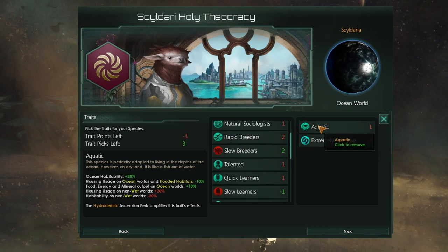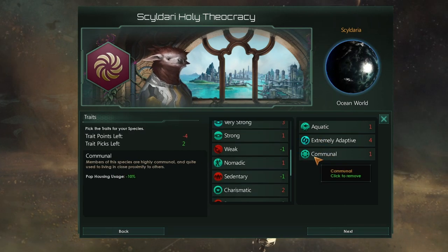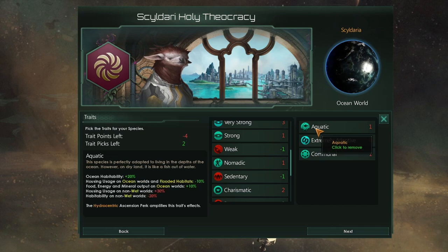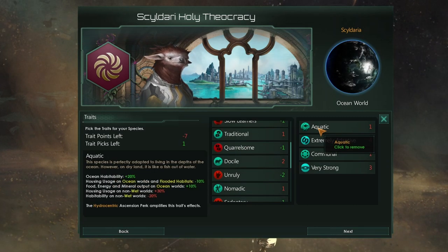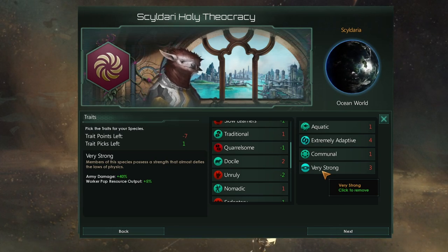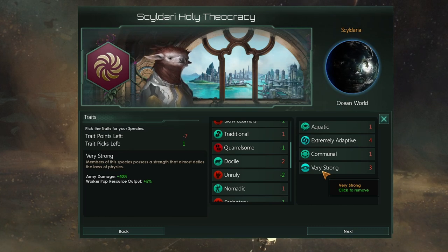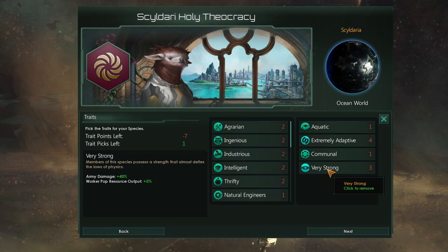First off you have ocean habitability plus 20% — that's basically extremely adaptive but only working on ocean worlds. Then we'd need to take communal to get that lovely minus 10% to our housing usage. Again, it is only on ocean worlds. But currently we're at five points as opposed to one point. Last but not least, food, energy and mineral output goes up 10%. Now we can't even take a trait that does that. Very Strong costs three points and that would only give us 5% extra worker pop resource output. In order to replicate Aquatic we would need to double up Very Strong, which would be 6 points.